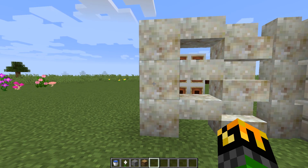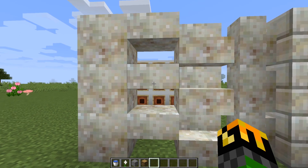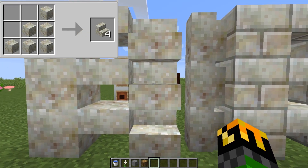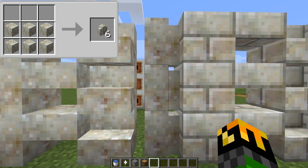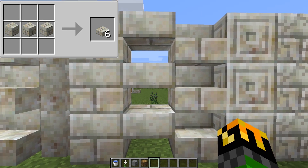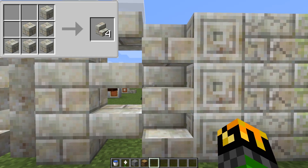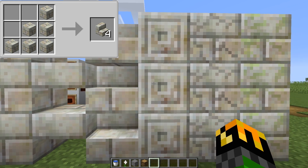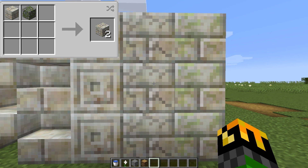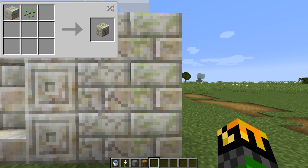Living rock will also be used in various crafting recipes, so I recommend making a lot of it. Some simple, more cosmetic ones consist of living rock slabs, stairs, and walls. You can also make living rock bricks, brick slabs, brick stairs, chiseled living rock bricks, cracked living rock bricks, and mossy living rock bricks.